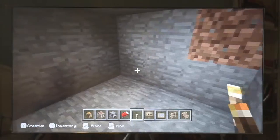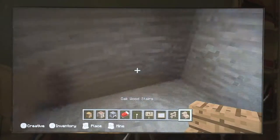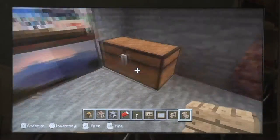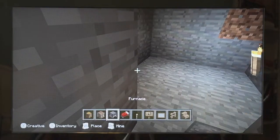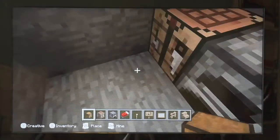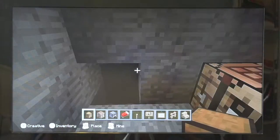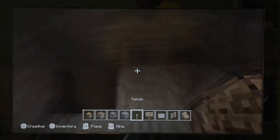It won't allow you to do this in Pocket Edition, so hopefully you don't have Pocket Edition. Then I furnished it. I decided to put the crafting table, furnace, and chest there because that would be more secret than a kitchen.